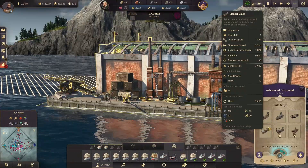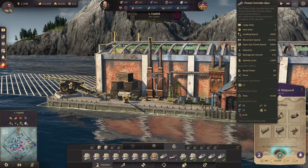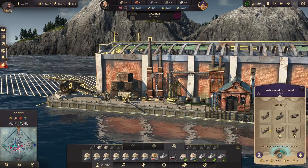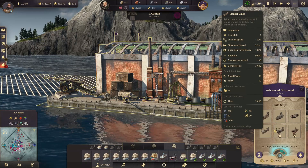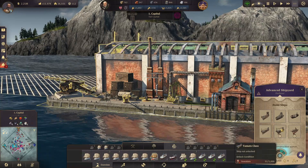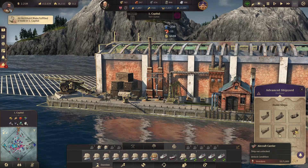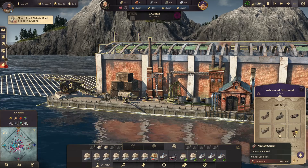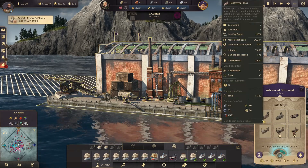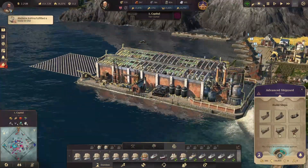So we have six ships available: the destroyer class, the flower corvette class, the submarine, and the cruiser class. Then two more that are locked for now — the Yamato class, which requires 5,000 investors, and the aircraft carrier, also 5,000 investors. So that's our target, ladies and gents — we need to get to 5,000 investors. But as you see we can already build the unlocked ones. So I think you know what's happening in the next episode — we're definitely going to start building some of these, but we also need to continue expanding.